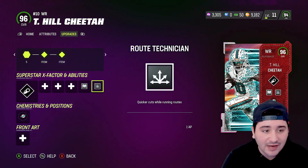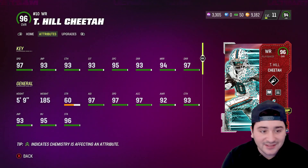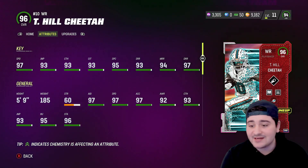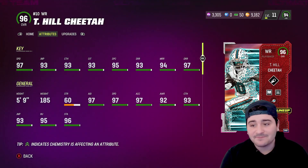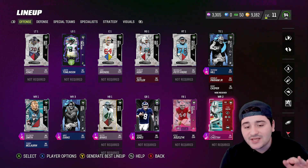We got Route Tech on him. He's got 97 speed, 93 jumping, 93 catching, 93 catching in traffic, 95 spec catch, 93 short route, 94 mid route, and a 97 deep route run. 96 overall AKA new class Tyreek Hill — we're gonna use him in Road to the Super Bowl Episode 2.